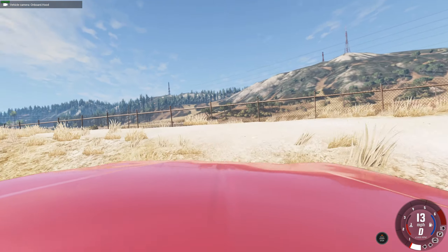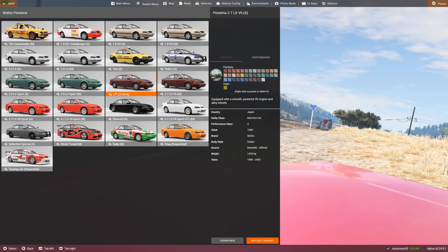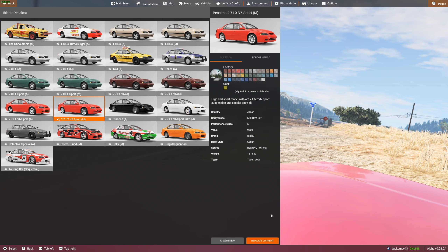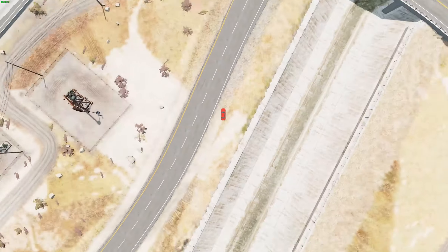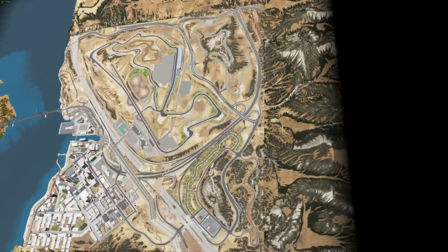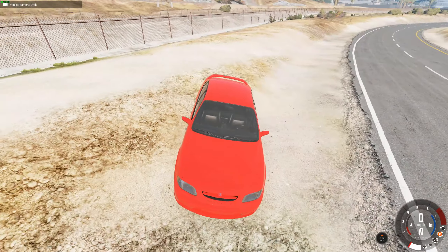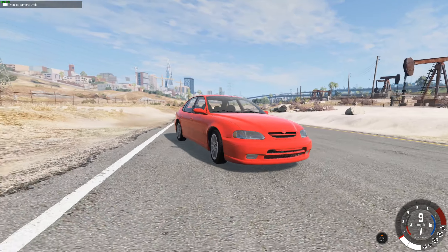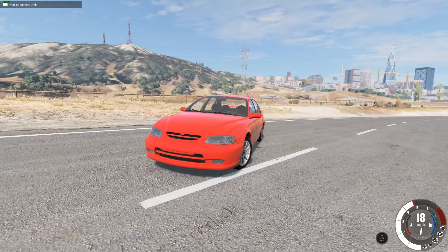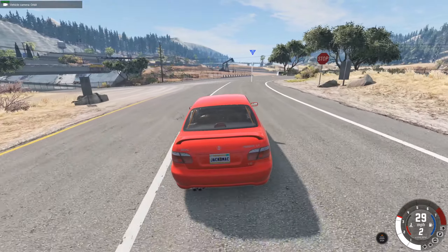Let's do it in the brand new remastered Ibishu Pessima, and we've got this beautiful 2.7 litre V6 Sport. I'm getting used to the controls — they've changed them around on the controller. Look at this — it's very red. That body kit looks amazing, so much better than the last one where it was literally just a spoiler.